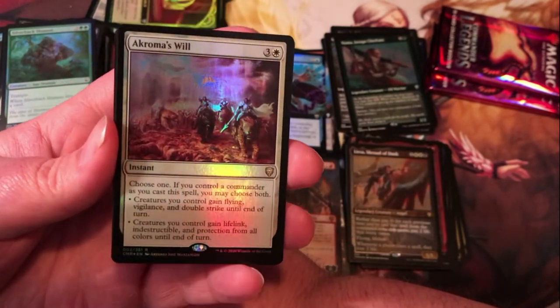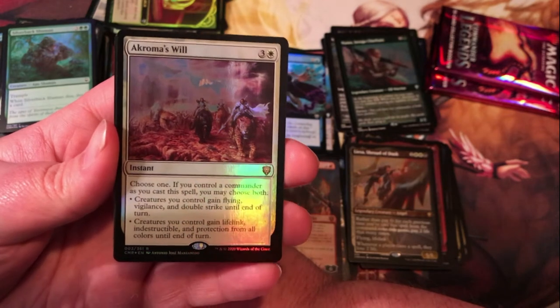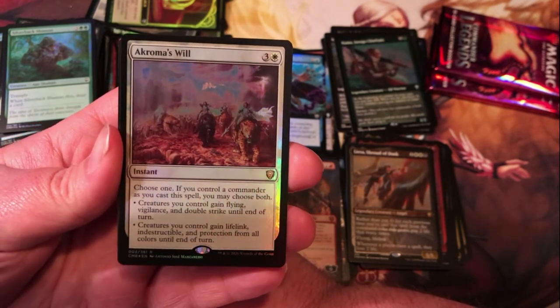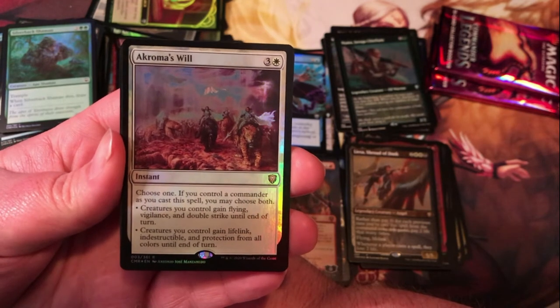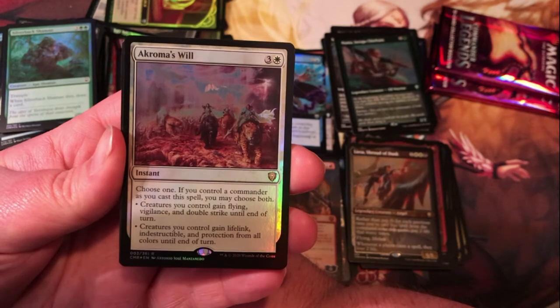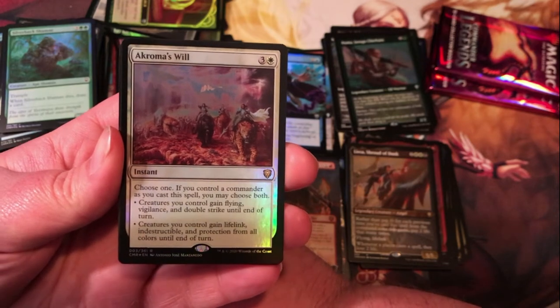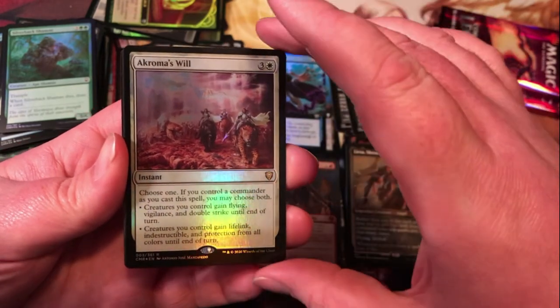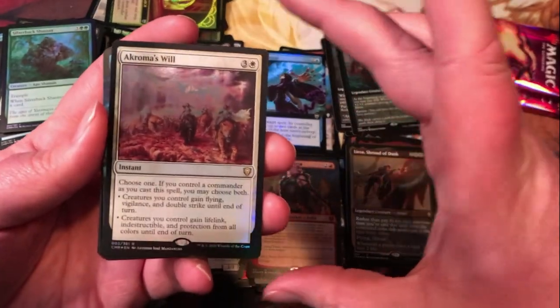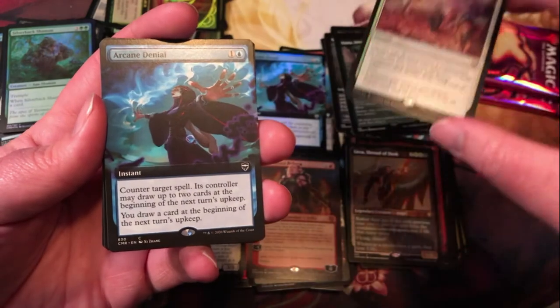Chroma's Will for the will cycle — three generic and white for an instant, choose one; if you control a commander you may choose both. Creatures you control gain flying, vigilance, and double strike until end of turn; and/or creatures you control gain lifelink, indestructible, and protection from all colors until end of turn. Very solid card, especially if you have both modes — that gets a little nuts.